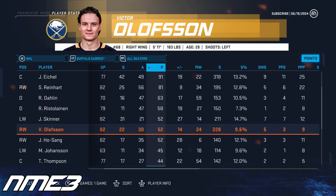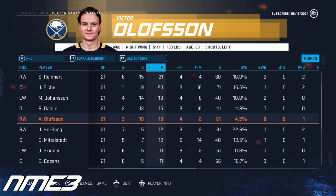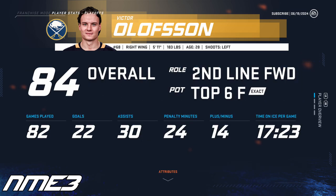Victor Olofsson's regular season saw him fall off a bit as he scored just 22 goals and 30 assists for 50 points. In the playoffs, he scored 3 goals and 10 assists for 13 playoff points in 21 playoff games. With this, the 2-time Stanley Cup champion drops again in overall and is back down to an 84.